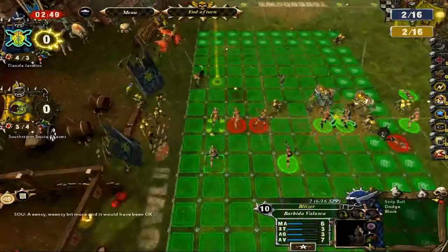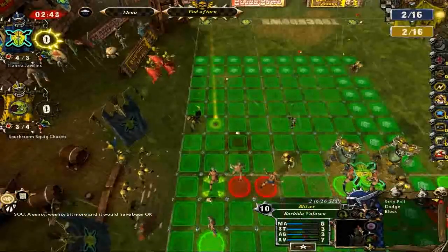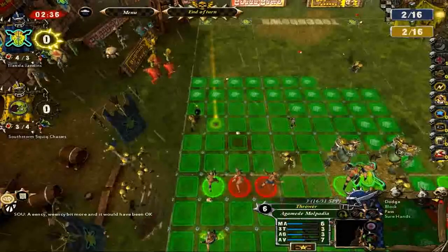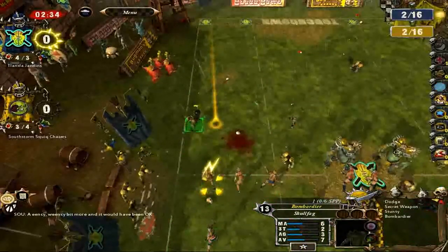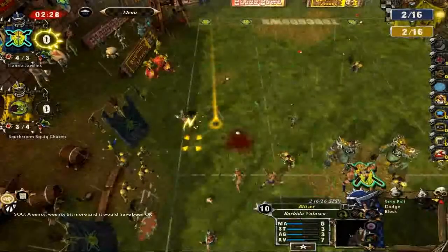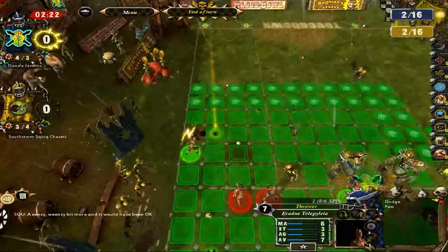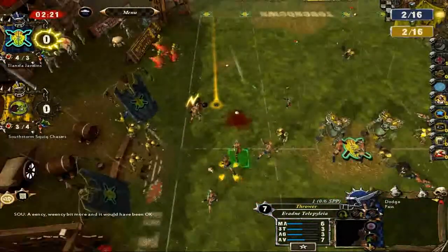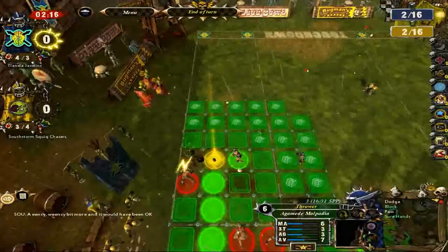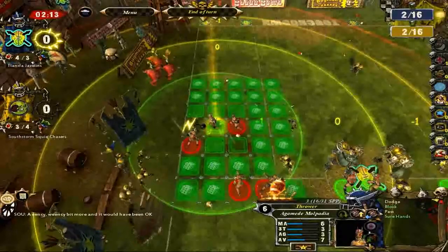Since this ball has a player around it, we're going to see if that player can make it all the way there. We already have two dice from the blitzer position — and we have a both down. Because this blitzer has block, we can use that. Knocked him to the ground — excellent! Now we are going to get this thrower on the side of the ball in case we miss the pickup. Come on, roll... yes, they picked it up!